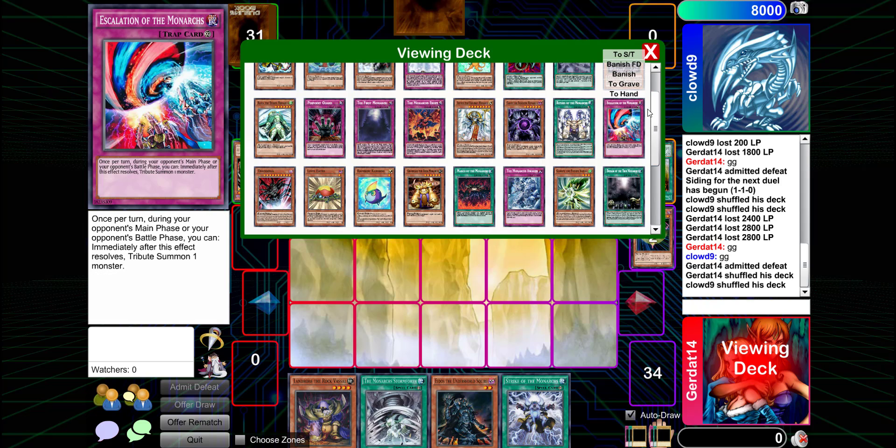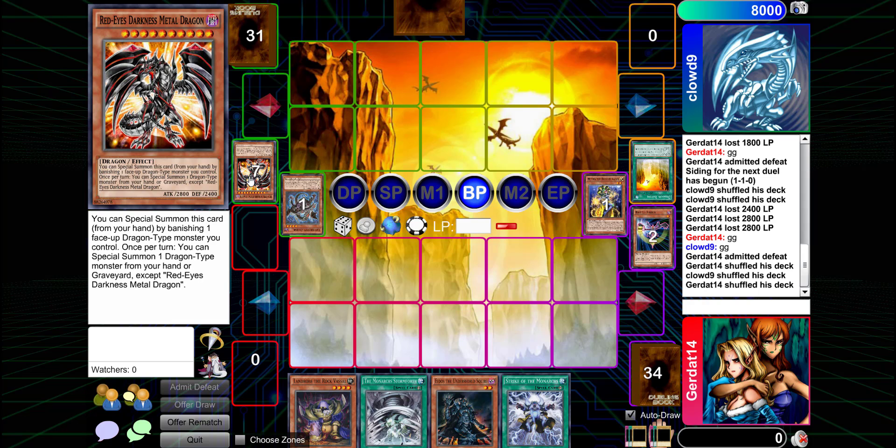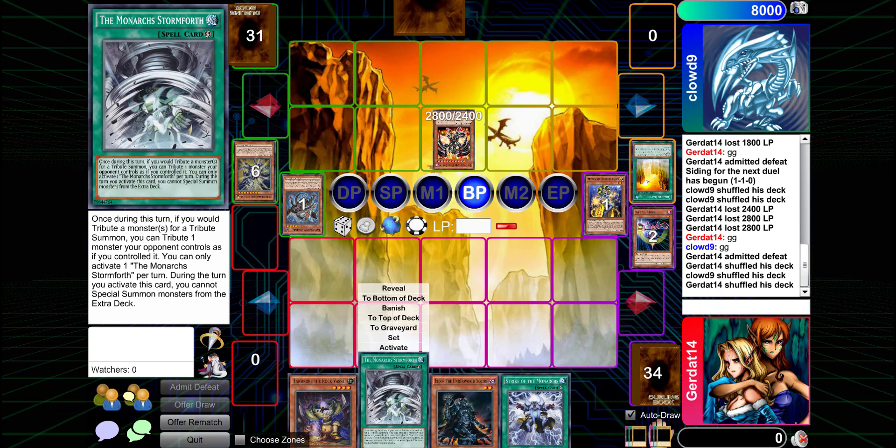I'm glad I got Storm Forth all three games, but I only got to use it once. That card is horribly broken. I don't think my deck gave you enough time to set up — because of REDMD. Let's both say it together on three: one, two, three — fuck REDMD! I love the card, but it is horribly broken and way too easy to summon. That said, this has been Neo-Monarchs versus Neo-Felgrand — be safe everybody, peace out!